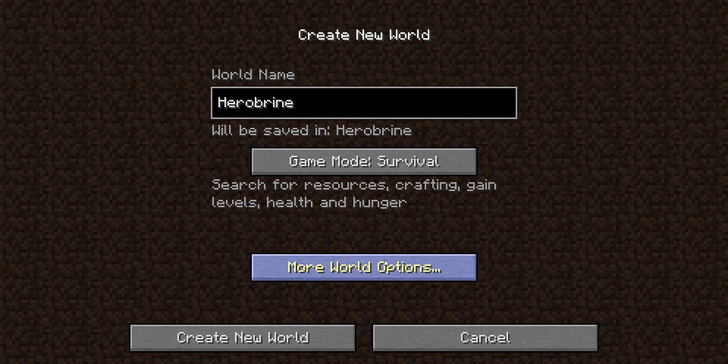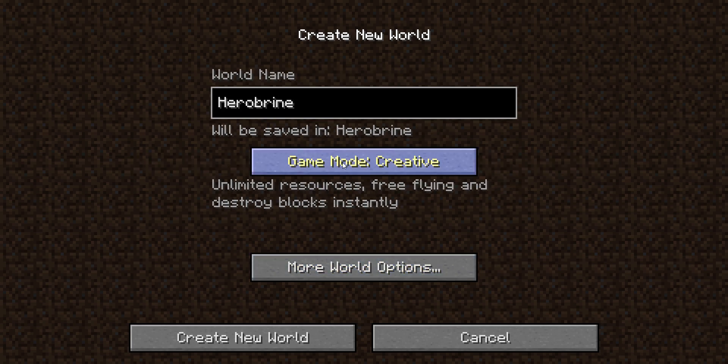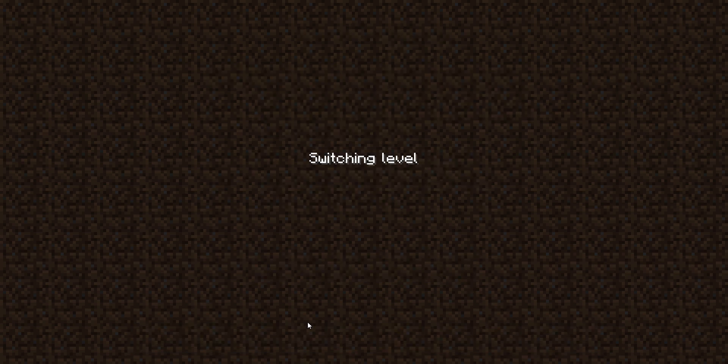Yeah, and then I'm going to go on creative, because — look, these are the coordinates, X506. I'm going to copy that. This should — I could find him, I don't know if I can, but I probably will. This is in Java edition, on version alpha 1.0.